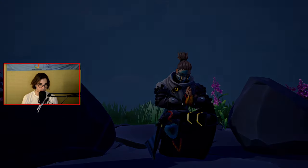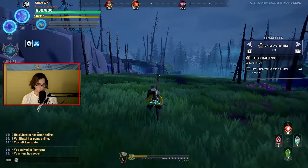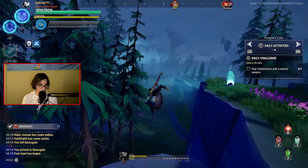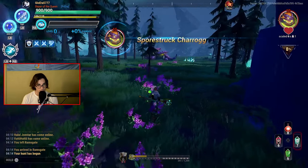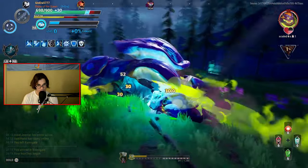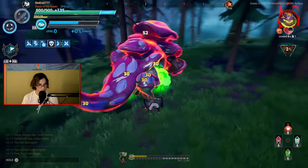Here we are in the Fortress Folly. Let's see the behemoth lineup: we've got the Moonreaver Shrike at level 12, the Kharabak at level 9, and the Sporestruck Charrogg at level 10. The closest behemoth to us is the level 10 Sporestruck Charrogg, so we'll go into the Charrogg first, then the Shrike, then the Kharabak.